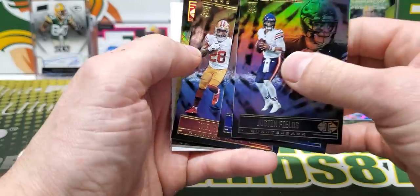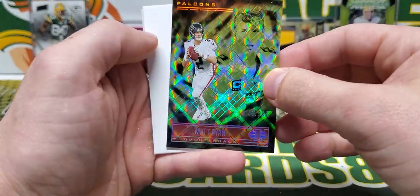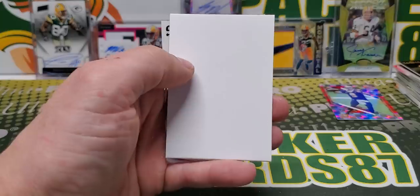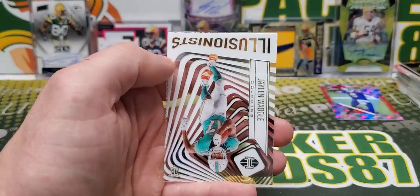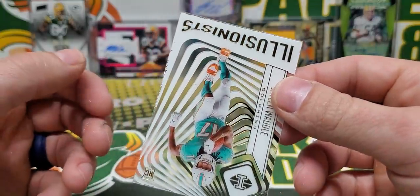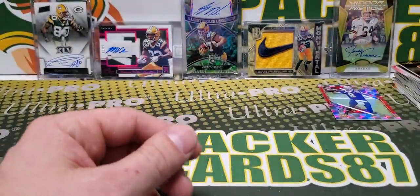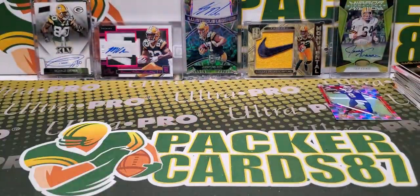Justin Fields rookie. Trace Sermon. Matt Ryan out of 249. If you could get a high grade one of those — even on this Waddle, the white is coming off on it. So good intentions with the card design, but for the most part Illusions is awesome.